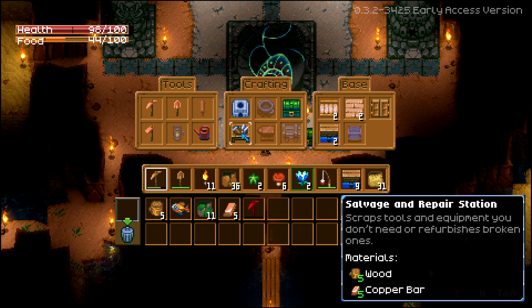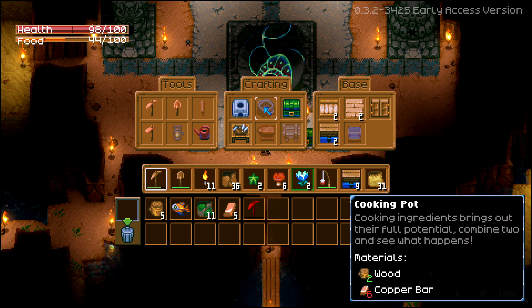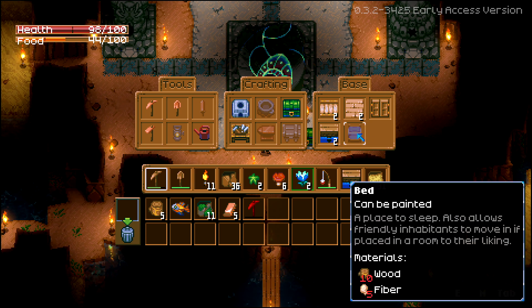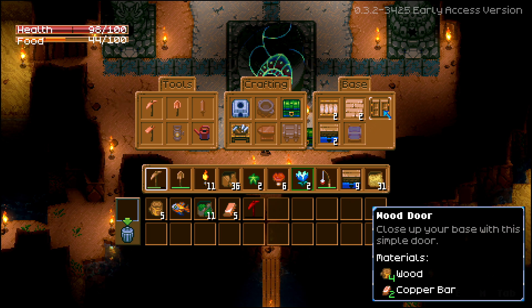A salvage and repair station — that's what we need to repair things. We're a little short for the cooking pot, we need one more bar. I feel like the cooking pot is going to be more important. Oh, the copper anvil is also used for creating armor for looks and combat — so there's some cosmetics going on.